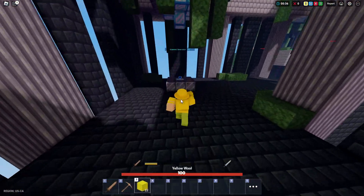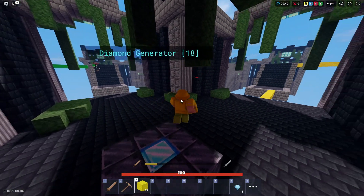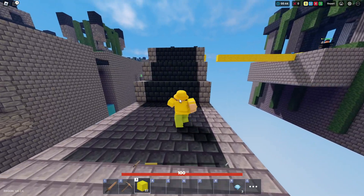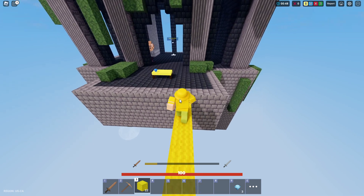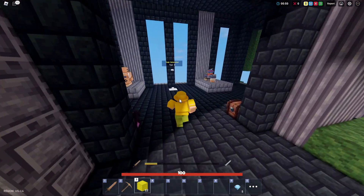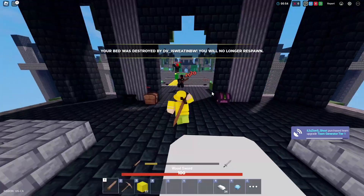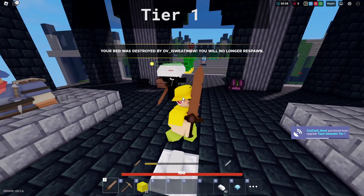Everything else to be in Nightmare rank is to try to have a full squad, since ranked is only squad games. That means you and your teammates are always going to have a teammate — you're never going to be solo. See, this is why you want a full team. Right now it says we have three people, but we really only have two.